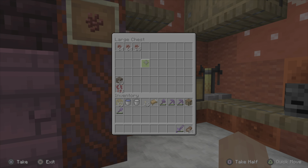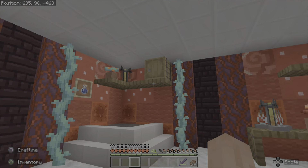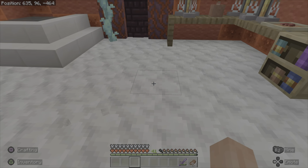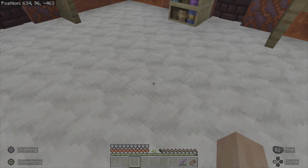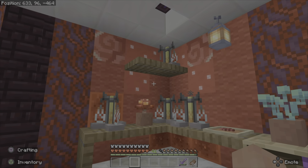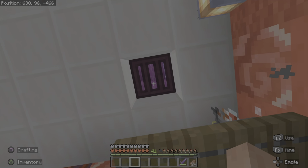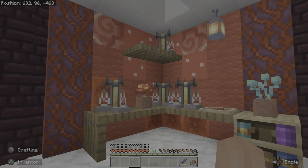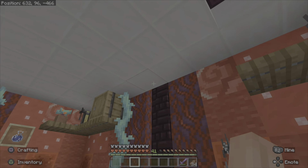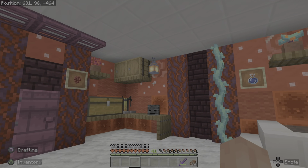We've been storing the nether wart in here — this is how much we've collected. I like this room, I think it's great. We went with calcite — whatever it is that forms with the geodes — for the ceiling. And here I put like a little vent, almost like you can see these fumes coming off of the bottles, so I put a little vent in the ceiling to kind of vent some of the toxic fumes.